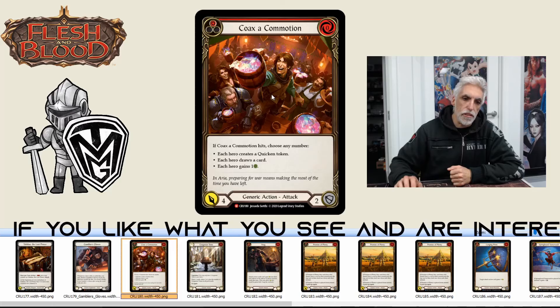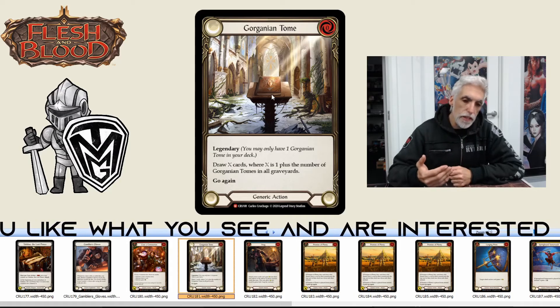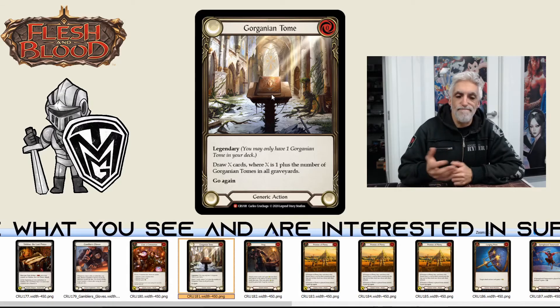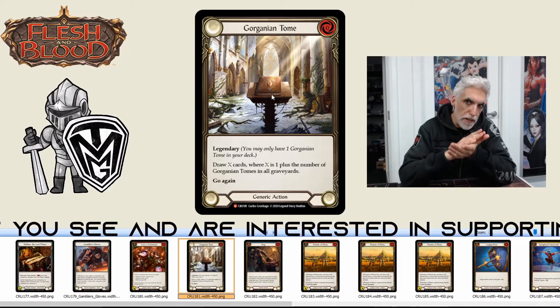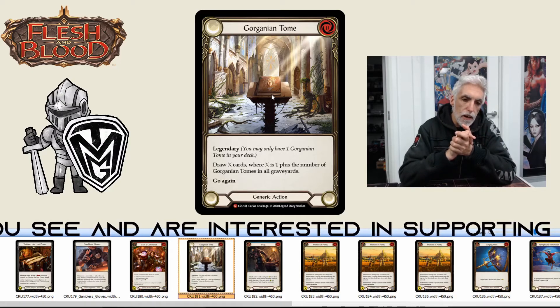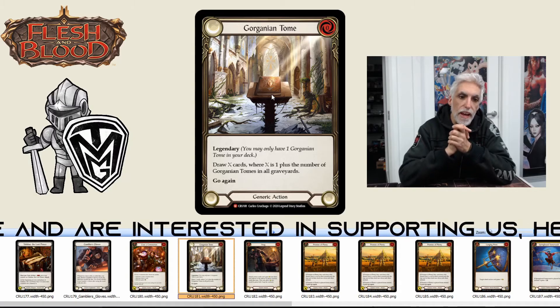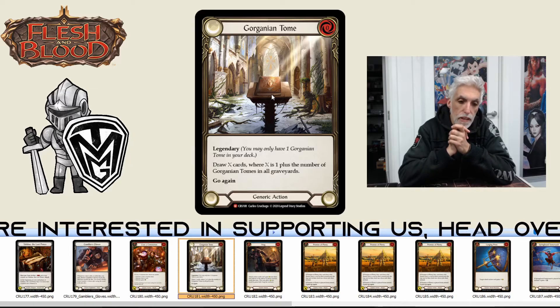I'm on the same boat as with Coax a Commotion — I do not like this card. If I'm using it, it replaces itself, so what? If it wasn't in my deck I would have picked up another card. I'm throwing it out to draw a card — it's not doing anything for me.